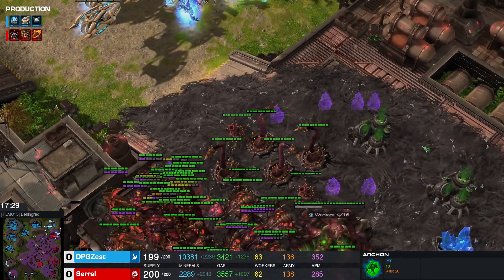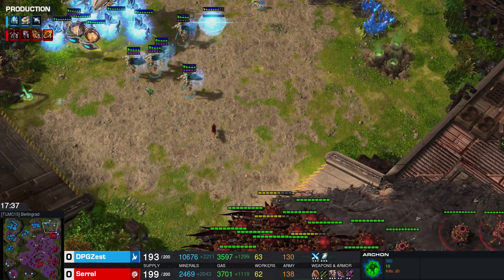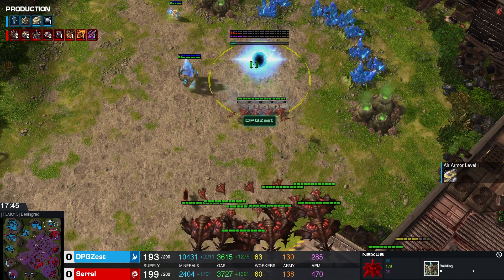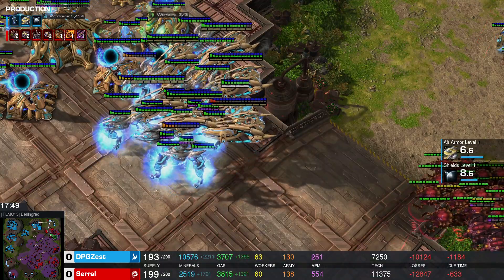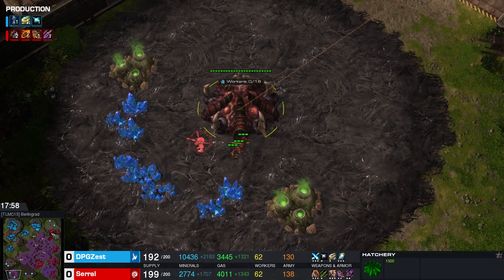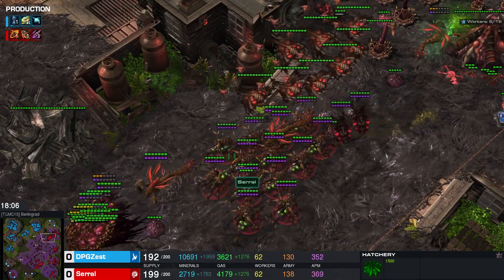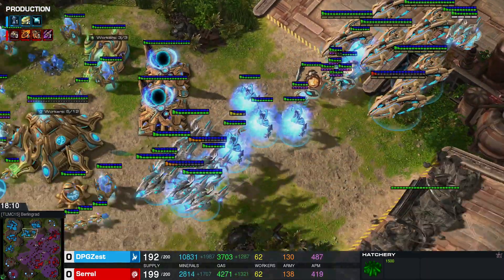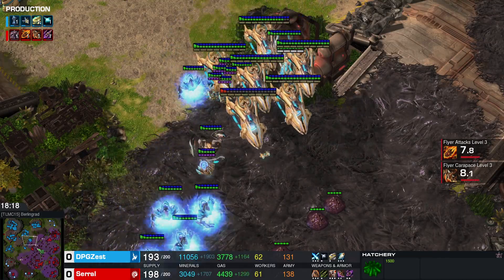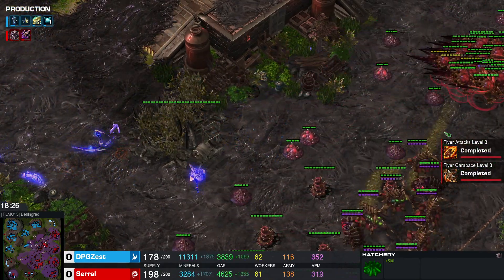Let's see if Zest is going to commit, but Serral has a great position with so many Spores — and we even see a fast Abduct killing a Carrier. Smart gameplay from Serral. He tries to snipe the newly established base from Zest, and Zest doesn't bother defending it from the higher position. Feedbacks are used against the Infestors, and Zest won't allow any more Abducts. Serral still has an expansion and could build more units. Serral nicely one-shots important units and even snaps the Warp Prism — great pickups for the world champion.